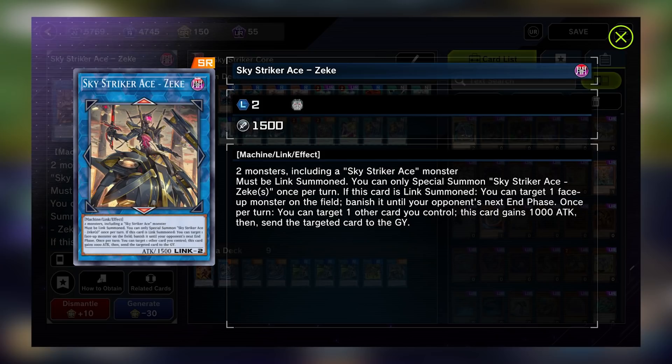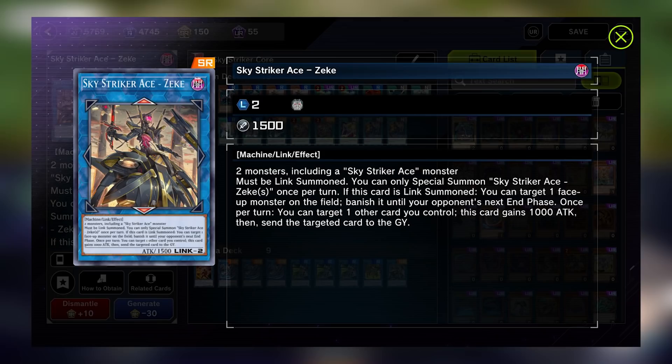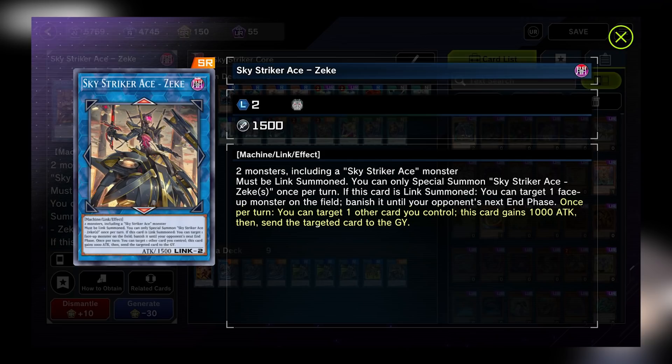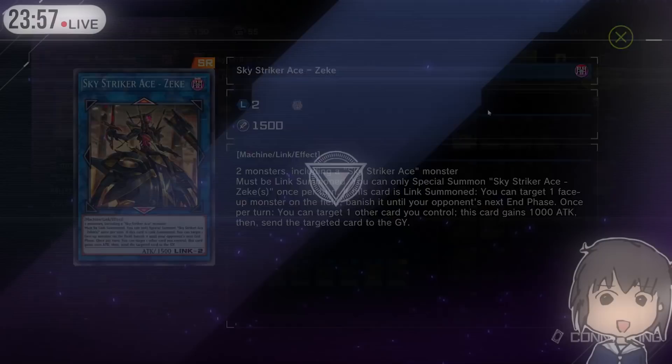Zeke's first effect activates on his summon, allowing you to banish any face-up monster until your opponent's next end phase. This can be used to remove an opponent's monster so you can attack to win the game, but it can also be used to guarantee your next turn play. If you banish Zeke, it will come back after your opponent's turn ends — this means you're guaranteed a Skystriker monster to go into your other armors or enable your plays when it comes back to your turn. Zeke's second effect is to give itself 1000 attack by targeting and sending one other card you control to the graveyard. Similar to Area Zero and Multi-Roll, you can target Rey and chain her quick effect in order to avoid sending any card to the graveyard.